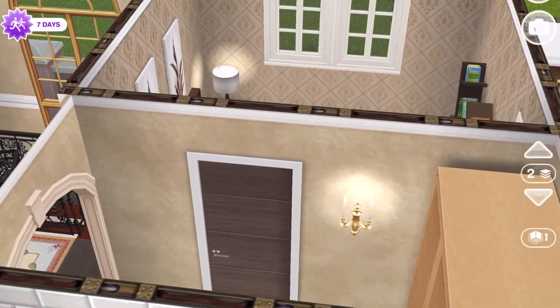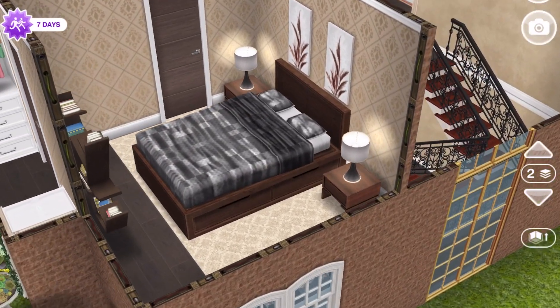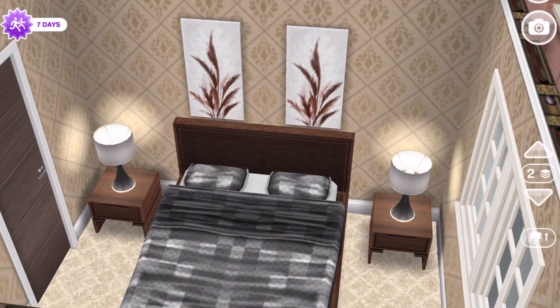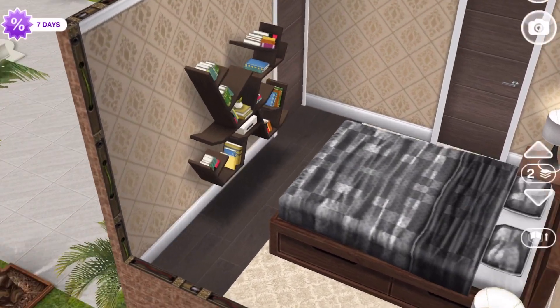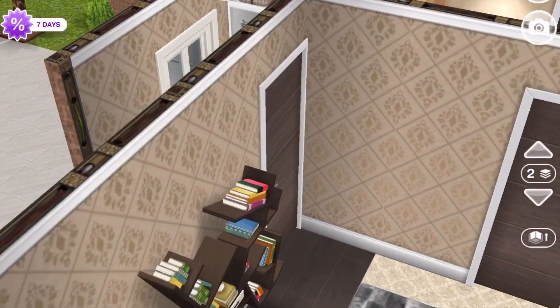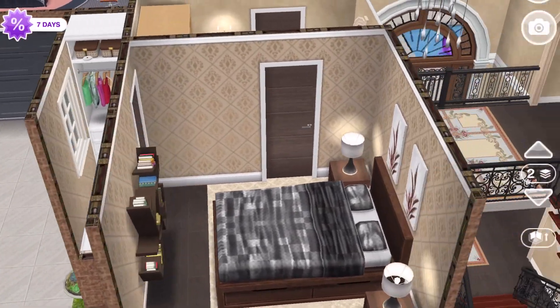Coming across the hallway, we come into a guest bedroom. I've used that older designer bed and furniture set — I really liked it when it came out and I still like it. There is a bookshelf there, and that door is to the closet.